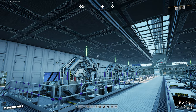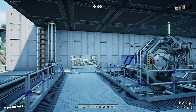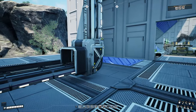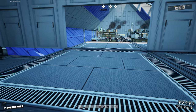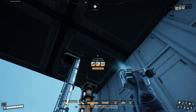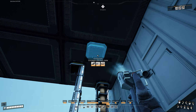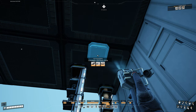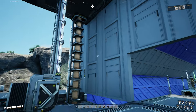Now we have both sides set up with a brand new assembler to make our encased industrial beams. Adding the concrete into the mix — is it going to be that complicated? It's a little complicated but it ain't that bad. What we're going to do is come down here to the second floor and walk over to where these conveyor lifts are taking parts up to the top. We are going to grab a floor hole and put it up here on top.